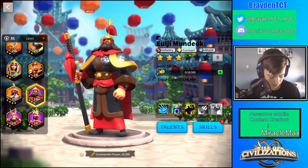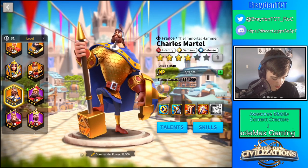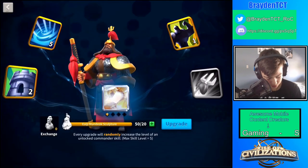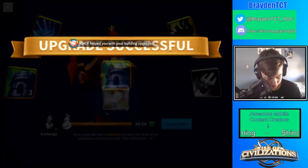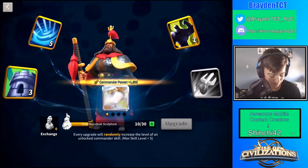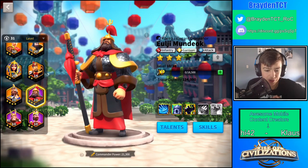Sometimes you can get all four skills unlocked at once, like I did for Charles Martell because I had a lot of gold star sculptures. Now I can upgrade his skills a bunch of times. I didn't want Garrison — there we go. Now we've got his stars up.